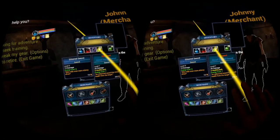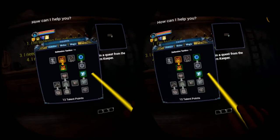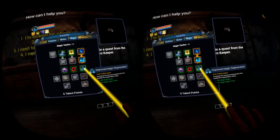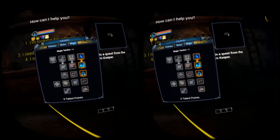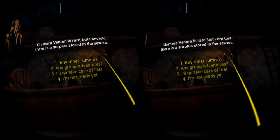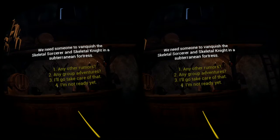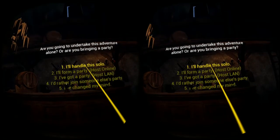Let's go to the merchant and sell the items we're no longer going to use. Now let's go to our talents — we have 12 talent points to spend. We want to improve magic generation, that's always useful. Now we have 0 talent points left. Every adventure, you start by talking to the barkeep. You tell him you're looking for adventure. We want a more difficult adventure. The quest: vanquish the skeletal sorcerer and skeletal knight in a subterranean fortress. That sounds like fun — I'll handle this solo and we're going to start our adventure.